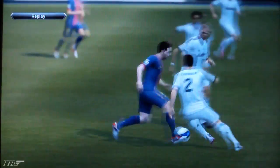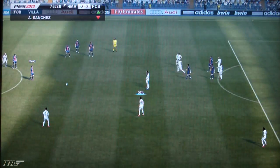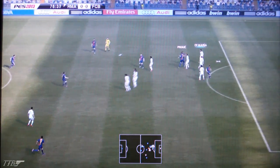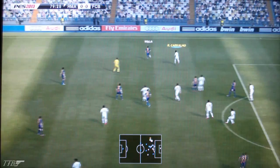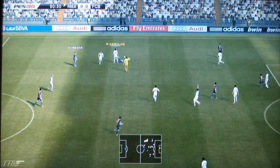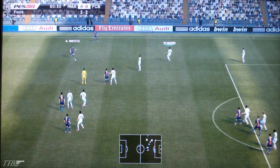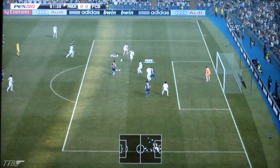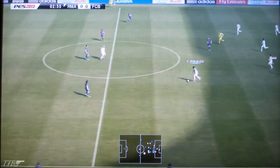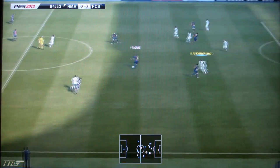Now here is Xavi — headed away. Got 10 minutes to go. David Villa — that is another foul. I think they definitely tweaked the AI though; they've made him a little bit more tricky on the ball. Maybe that player ID is a little bit more predominant now. Here is Ronaldo — let's see if we can have one last run with him. Couldn't get it — it was a good challenge by Puyol.